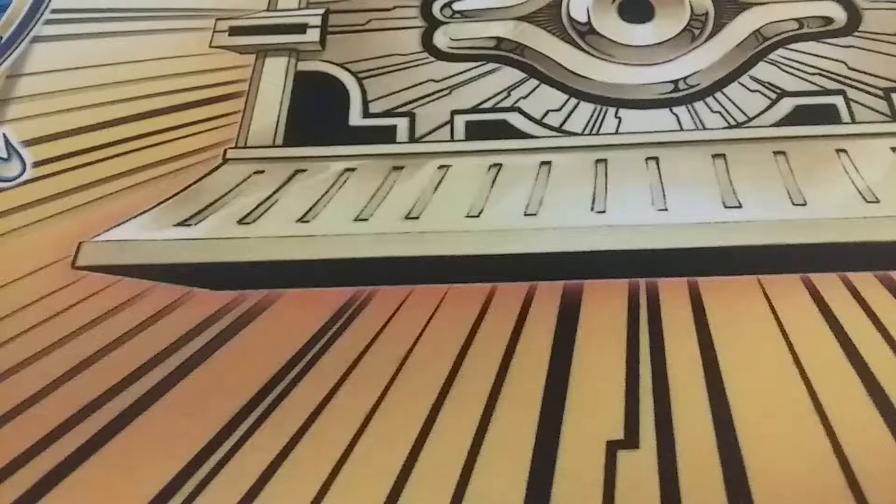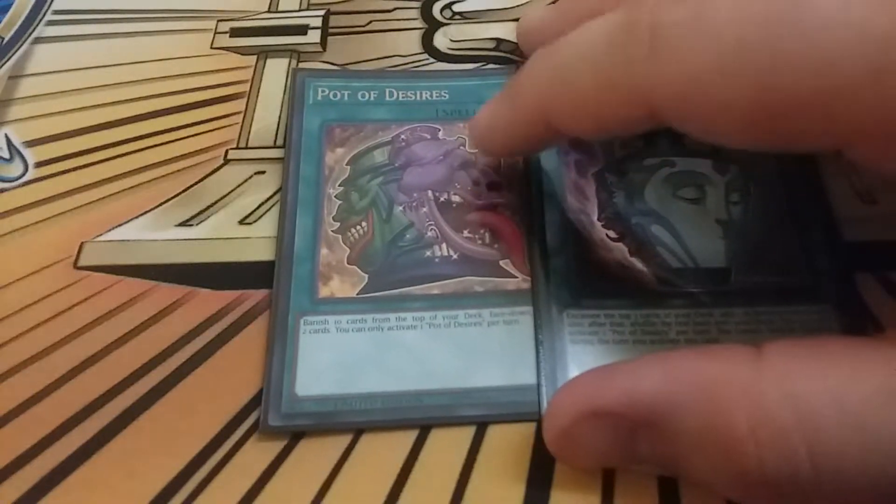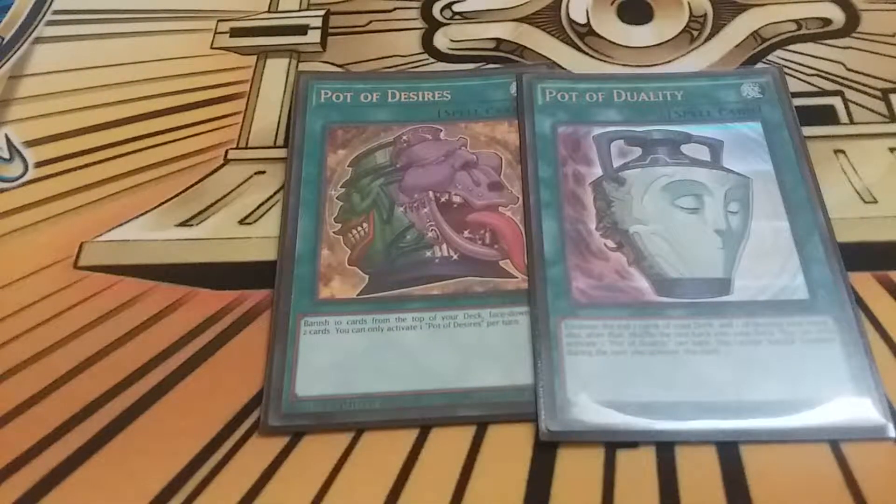That's it for monsters. I only play four spells. We have one Pot of Desires and one Pot of Duality. I'm not playing Shared Ride - I like it, but it's very situational and better in a going-second deck. Shared Ride is a fantastic card, but I felt Desires and Duality was just better. Shared Ride relies on my opponent searching a lot, and other than in the Sky Striker matchup you don't see a whole lot of searching, so Desires and Duality was just better to automatically get that plus one.